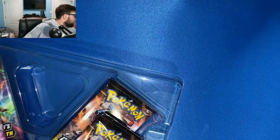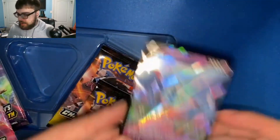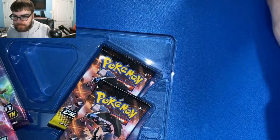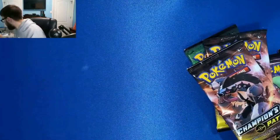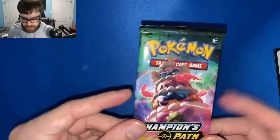Here's our jumbo Inteleon V — oh, we have two jumbo Inteleon V's! I think that's a mess up, but I'll take it. Two Inteleon V's — putting those to the side. And here's our Inteleon V promo card, which we're gonna sleeve up. Here's our Champions Path booster packs: we got two Galarian Obstagoon packs, a Sword and Shield base pack, and an Alcremie pack. And there's the code card.